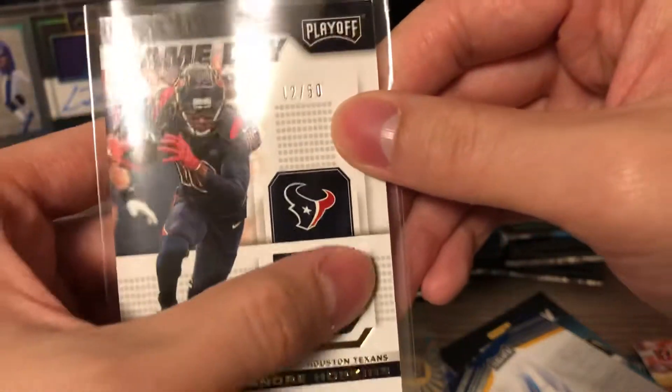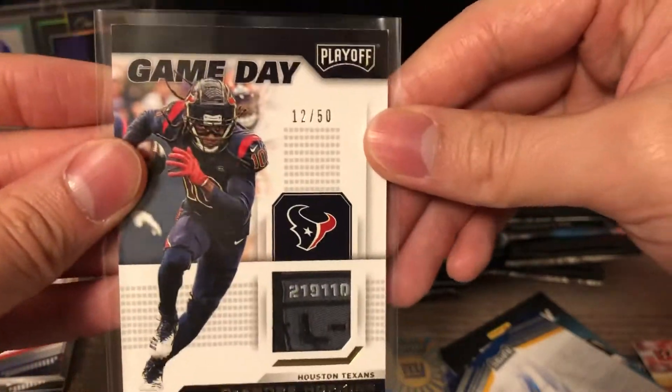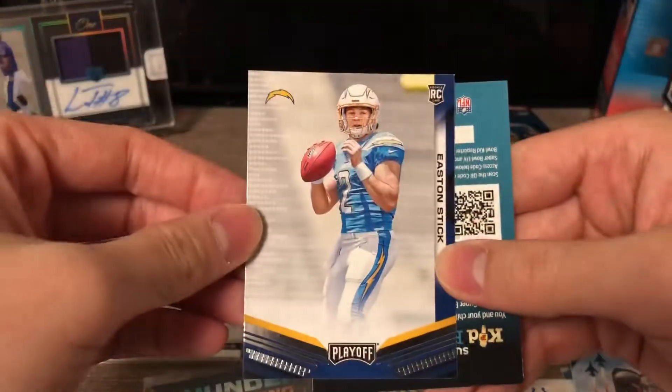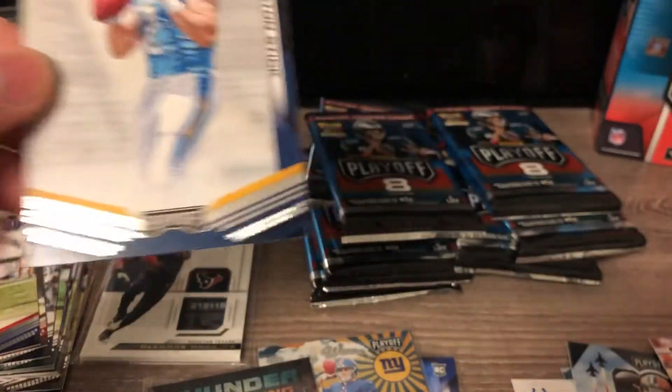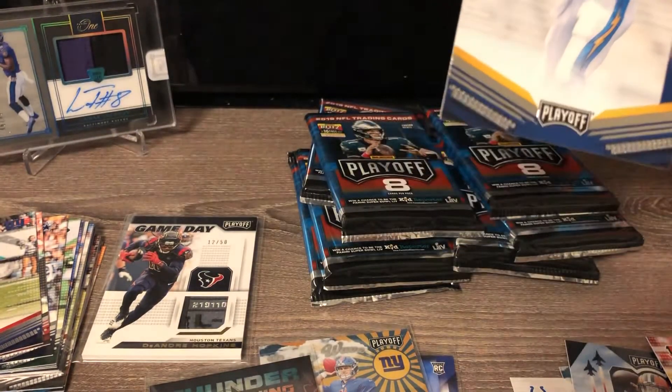I thought when they hit one of these they'd be super low numbered, but I guess 50 is really short-printed too — so awesome. And then Easton Stick rookie — that's a killer rookie so far here.